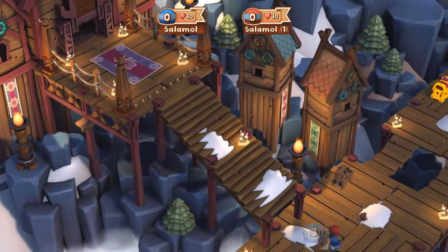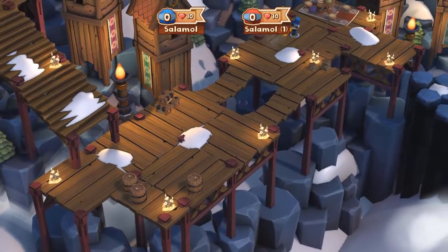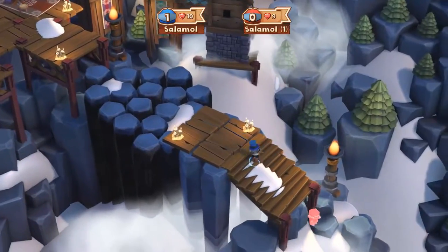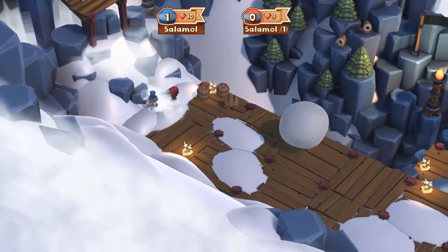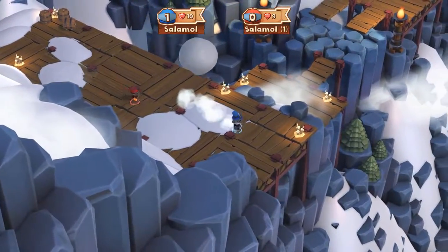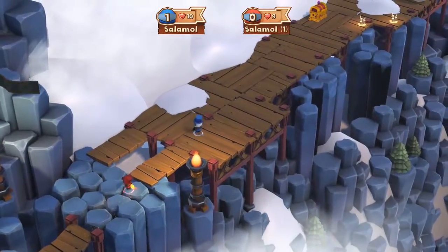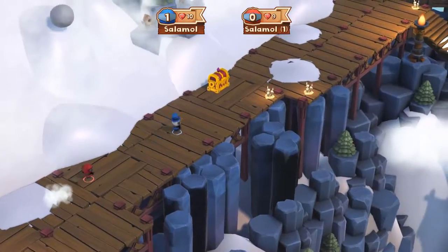The levels also have chests dotted around which can be hit a few times and drop coins. The coins can be spent on various hats by selecting the swag option on the main menu, which can be selected before starting a game and remain visible as long as you're not wearing the crown. At normal speed levels take around 100 seconds to reach the end, while on high speed they take around 60 seconds. Levels only take around 10 seconds to load, so while the levels are short, there's very little downtime to break up the action.